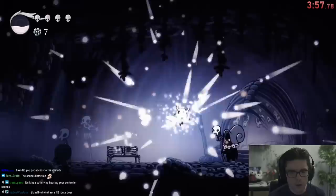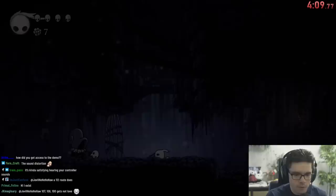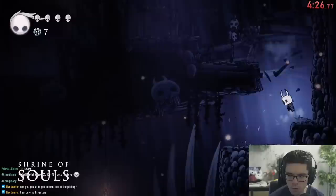Soul generation in the Hollow Knight beta works very differently. In the final version of the game each hit gives you 11 soul and it costs 33 soul to cast a spell. In the Hollow Knight beta each hit gives you 5 soul and it costs 50 soul to cast a spell. So we're looking at about three times more hits required to cast a single spell — we're going from three hits to ten hits. There's also no quick cast key, so casting spells tends to be a little bit slow.